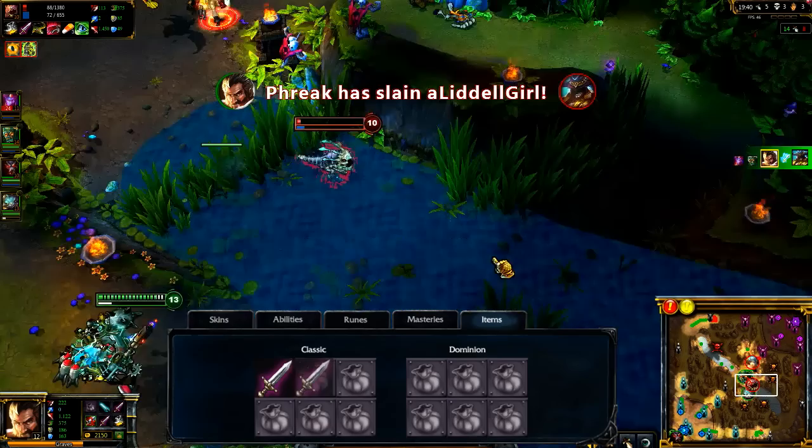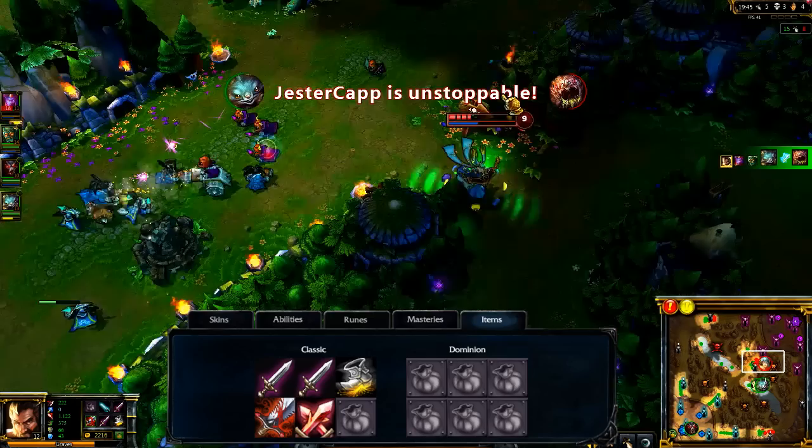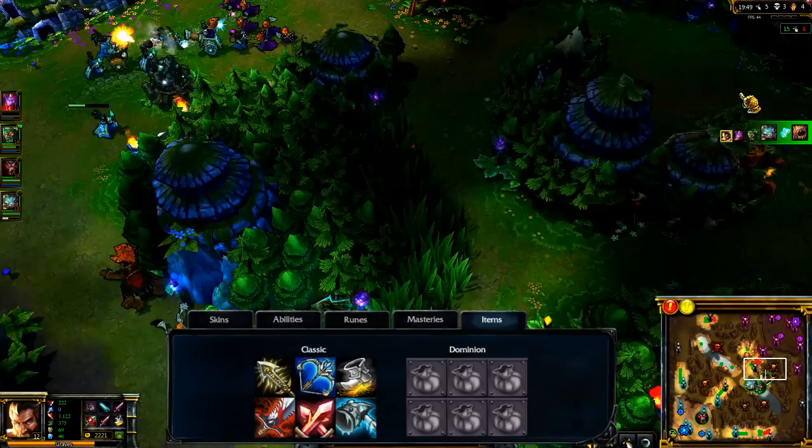In Classic, I open with a Doran's Blade or two and add Berserker's Greaves. My first two items are almost always Bloodthirster and Phantom Dancer. I want two other major items in Frozen Mallet and Infinity Edge, while adding Last Whisper once armor becomes a major issue.